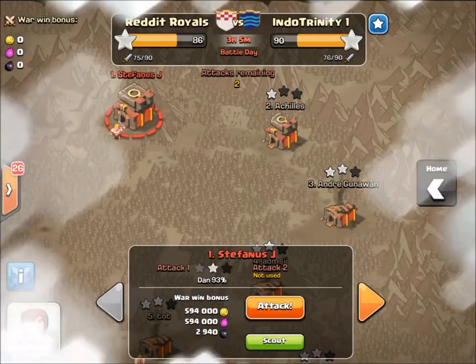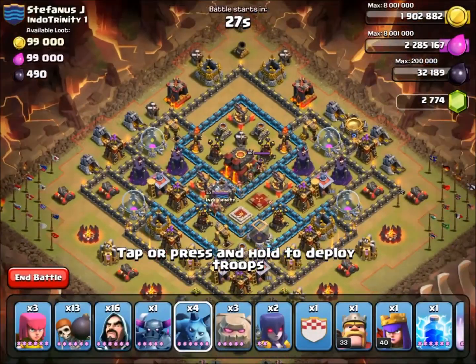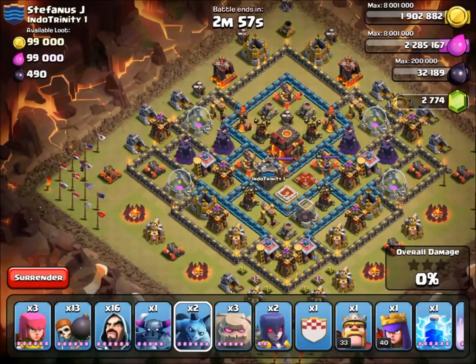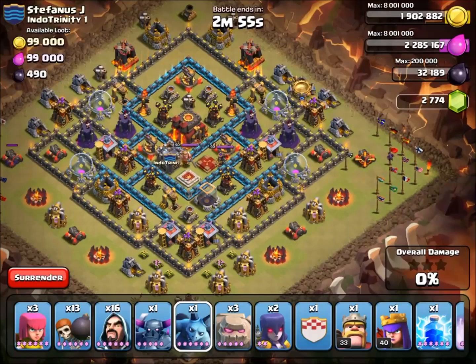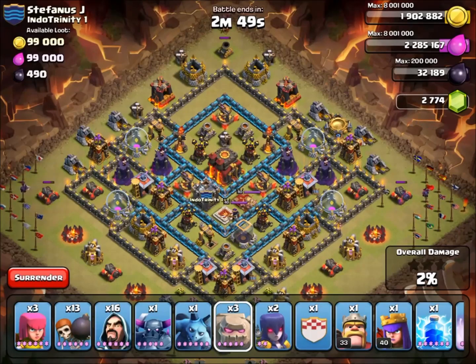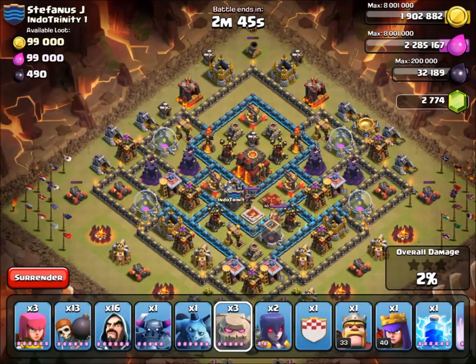All right, here's the attack on number one — we really need these stars. Step one, I'm going to put the minions to clear out the outside. Minion, minion — okay, no air bomb. That's good. I have one extra minion I can save for clearing up some percentage. I'm going to attack from the top left side. The trick is to freeze that Inferno Tower early so my wall breakers can make it in. I'm going to have to rage the wall breakers, freeze that Inferno Tower, and get those wall breakers in — otherwise I'm going to be screwed.